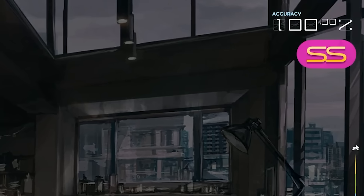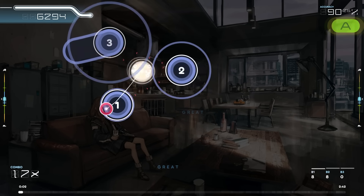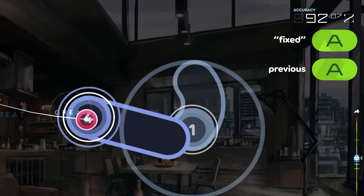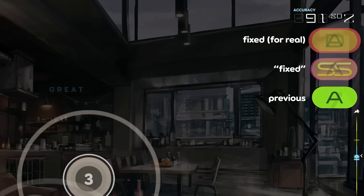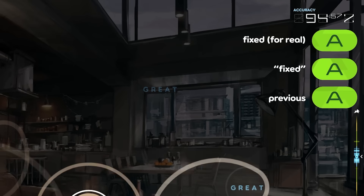Sound effects were added to the rank display component recently, and because of that people complained. To fix it, an initial change was pushed to Tachyon where if you switched from A to S but were only in the S range for 500 milliseconds before dropping back, that switch would not count. That worked well, but then people said it felt like the rank was no longer updating in real time — it took about one second before updating, which felt like a bug. So now the behavior has changed: it can immediately switch to a rank, but after that switch it has to wait up to 1 to 1.5 seconds before it will switch again.